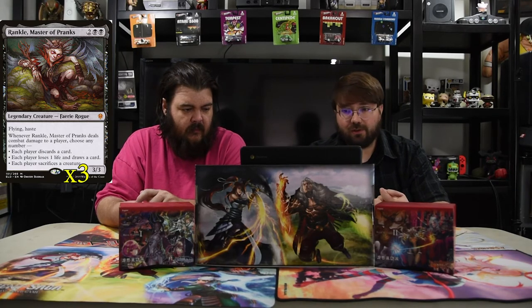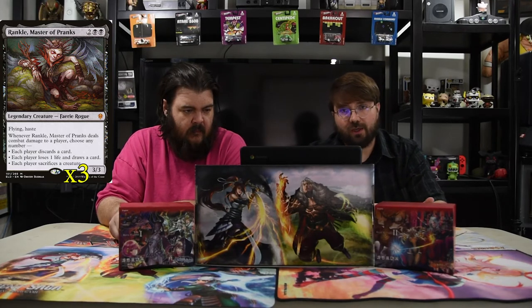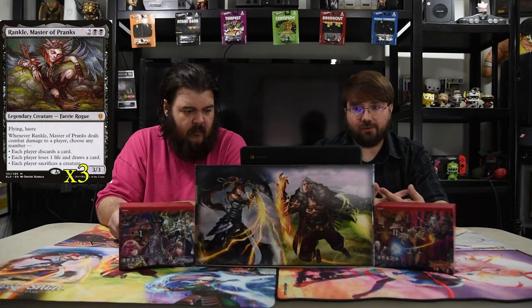And we have Rankle, Master of Pranks. It's two and two black — a 3/3 flying haste. Whenever he deals combat damage to a player, choose any number: each player discards a card, each player loses a life and draws a card, and each player sacrifices a creature. Of course it goes top to bottom, so you can't have them draw then discard, but you can have them discard what they have, draw something, and then make them discard it later anyway. That's not too bad.